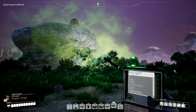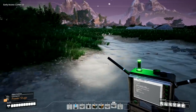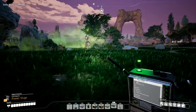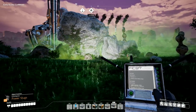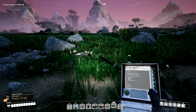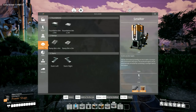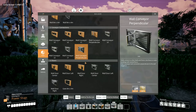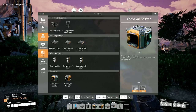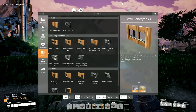I'd like to be able to reach it but I can't see how to get up on top. I'm going to have to build a big thing to get up there. Wait a minute — we've got a thing for building, don't we? Foundations, stairs, walls, logistics, conveyors. I could build a conveyor up there. I could maybe build some walls up there.